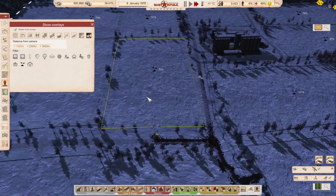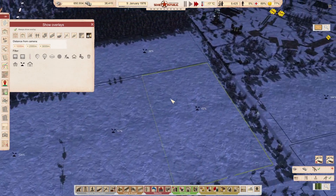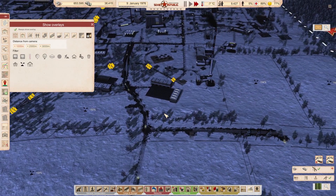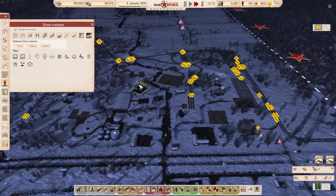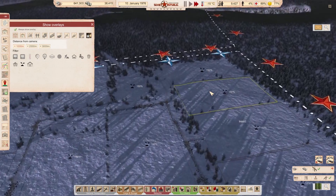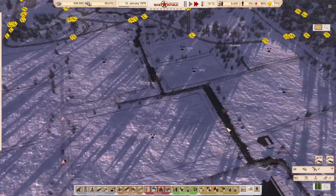Just to show you the fertilizer situation — some of our fields down here are still quite low at 56%, but none of them are actually below 50% at the moment. Some are at 67%, 102, 100, 150. Most of these fields are all on 150, which is one of the reasons why this farm seems to be more effective.